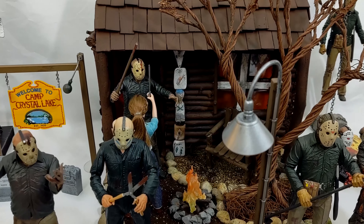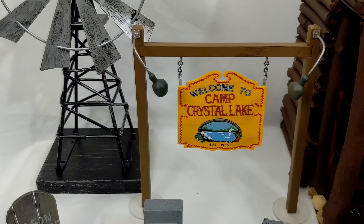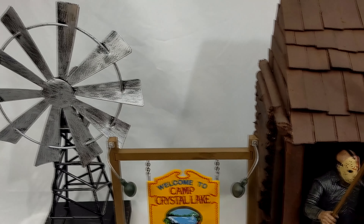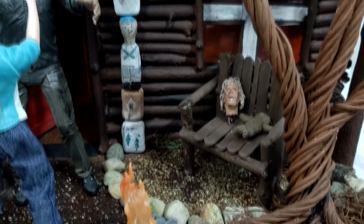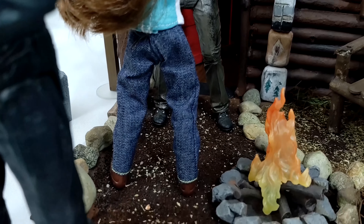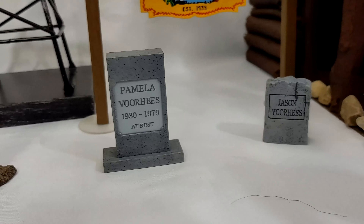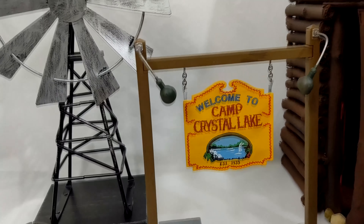Back here we have the dream sequence Part Five Jason, and I also have the Friday the 13th accessory set — I couldn't get these figures and not get that. And then that windmill, which is actually something we got for a diorama we're planning in the future. We also have the fire pit that came with Part Two and Mrs. Voorhees' head. And then we have a final girl here, which I'll get into more detail on a little later in the video.